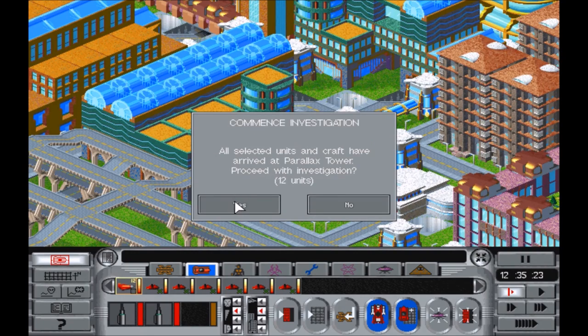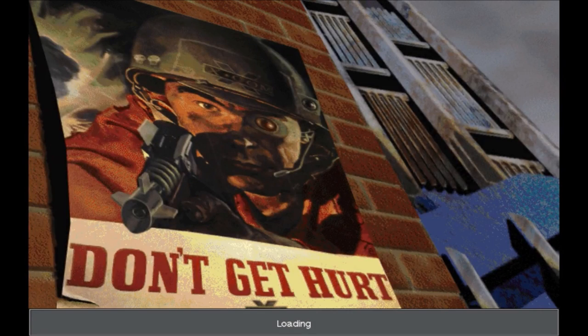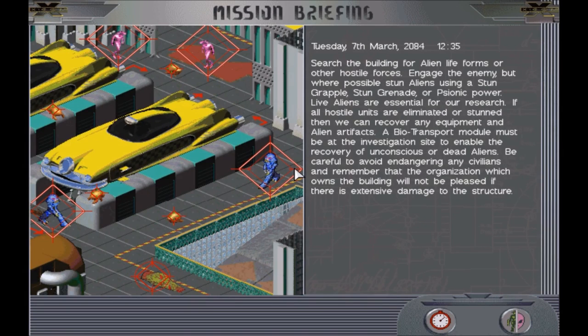All twelve of us are here. Parallax Tower is the name of the place. So the first mission — we have the Anthropod guys, and they shoot very, very bad things. Search the building for alien life forms or other hostile forces, engage the enemy, but where possible, stun aliens using a stun grapple, stun grenade, or psionic power. Live aliens are essential for our research. We can't do that yet though, because we don't have the Biotrans thing on our craft.